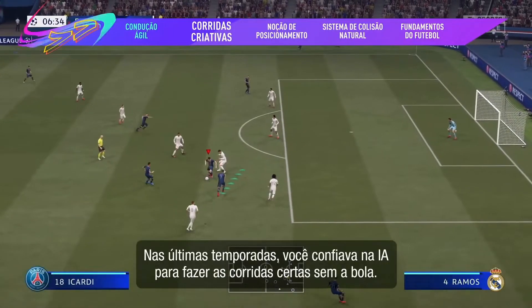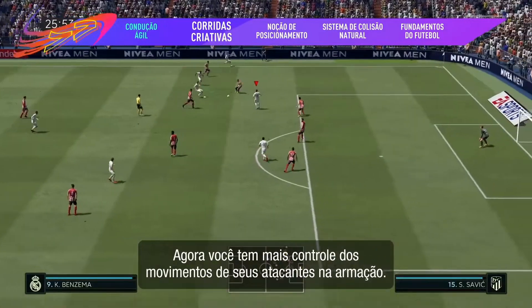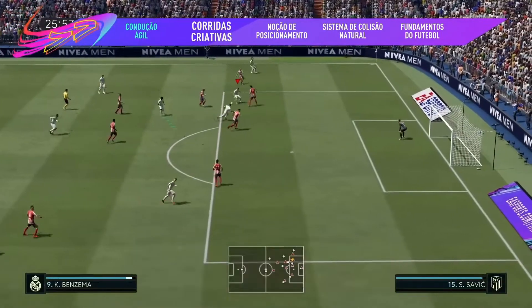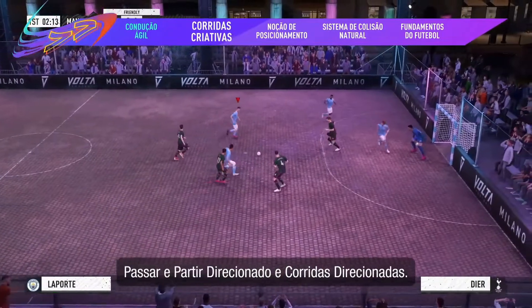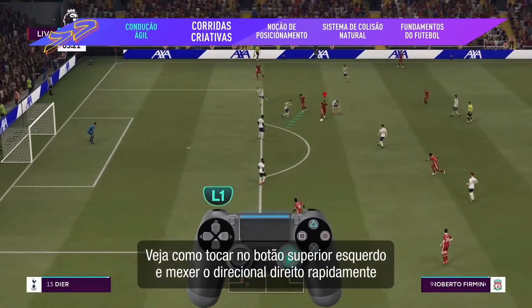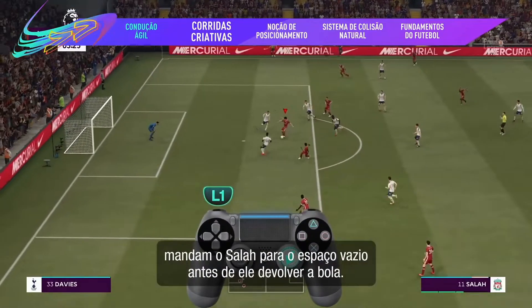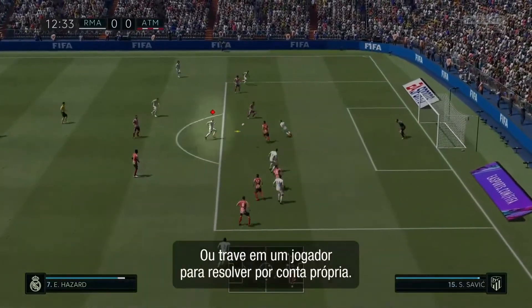In past seasons, you relied on the AI to make the right runs off the ball. Now you've got more control over your attacker's movement in the build-up. Get inventive and control your teammates' runs with directed pass and go and directed runs. Watch how a tap on the left bumper and a flick of the right stick send Salah into space before he dispatches the return. Or lock onto one player to take matters into your own hands.